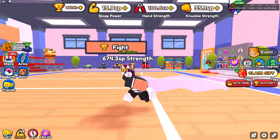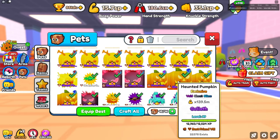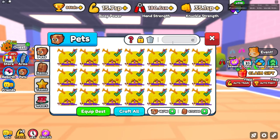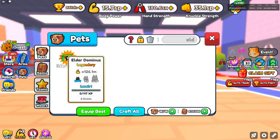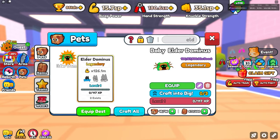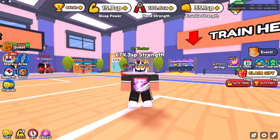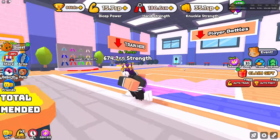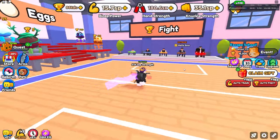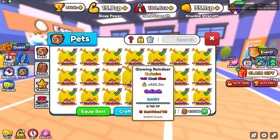So today we're in Arm Wrestle Simulator and I have literally one of the best pets in the entire game — the Elder Dominus. It's on my alt account and only two exist. The maxed out one actually has a lot more exists, but I gotta grab my phone, join the server, grab that pet, the arm, and then I also have a lot of these other pets.